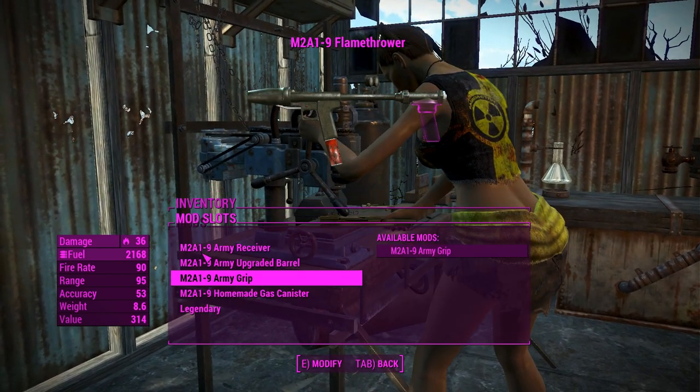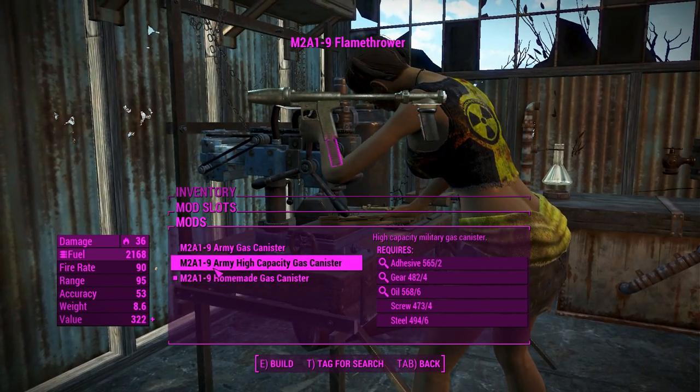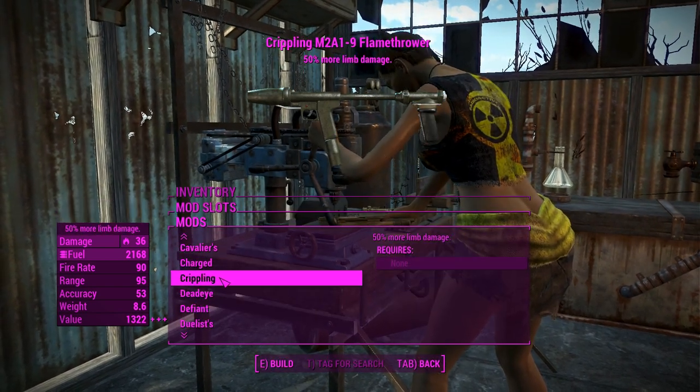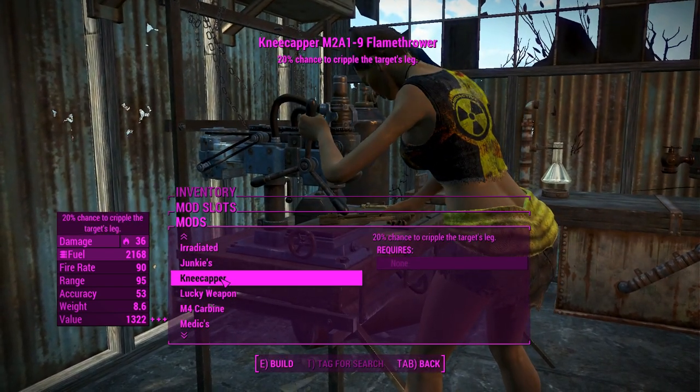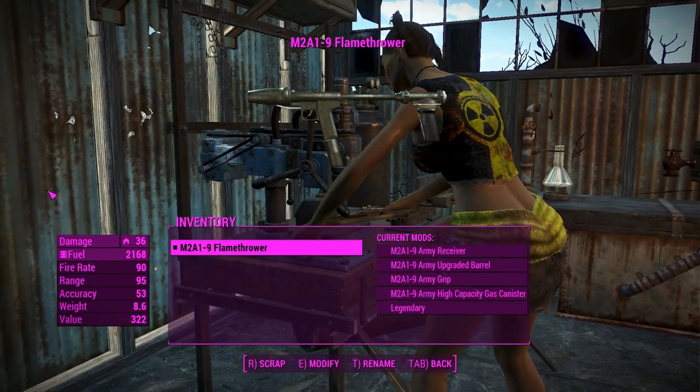Nothing you can do with the grips, so we'll move on. For the gas canisters — that's essentially the magazine — we're going to go for an army high-capacity gas canister. Our legendary effect is there if we need it. If it turns out to suck, we're going to chuck on the irradiated effect. I'll see you in Gunner's Plaza.